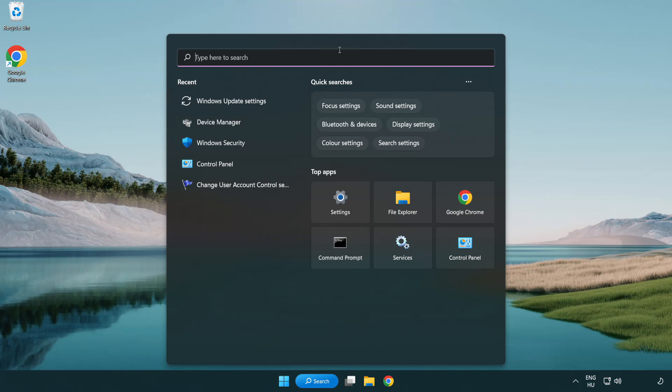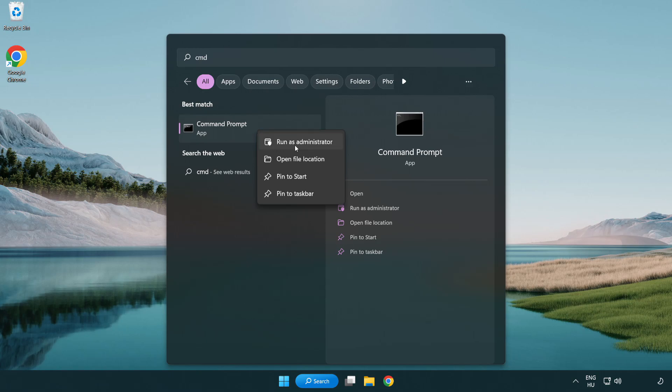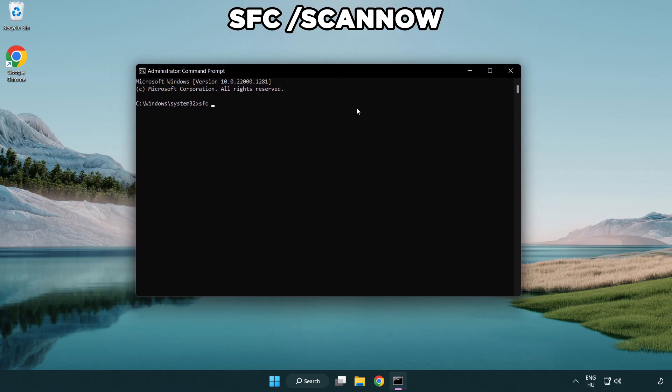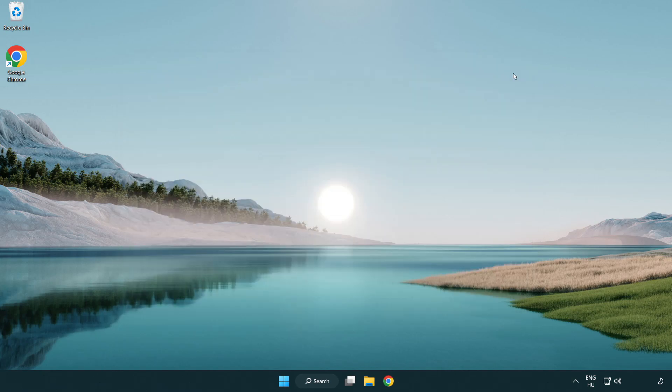Click the search bar and type CMD. Right-click Command Prompt and click Run as Administrator. Type SFC /scannow. Wait for it to complete, then close the window and restart your PC.